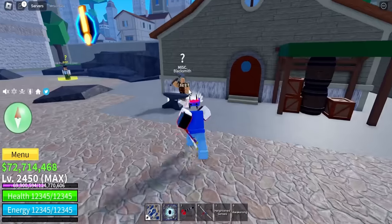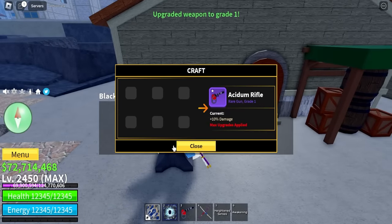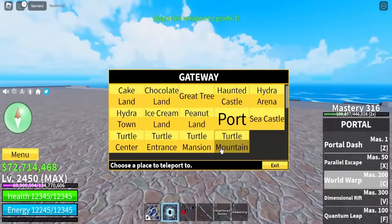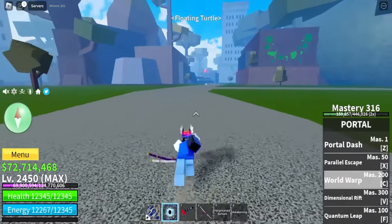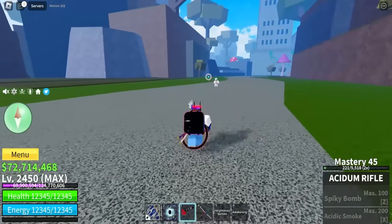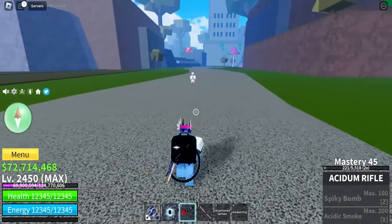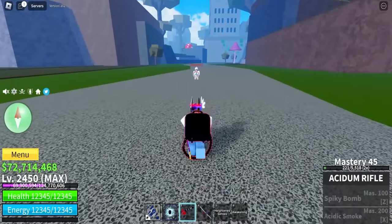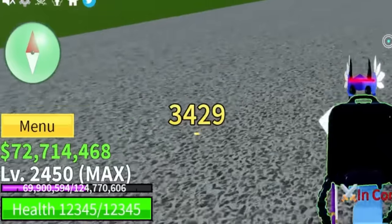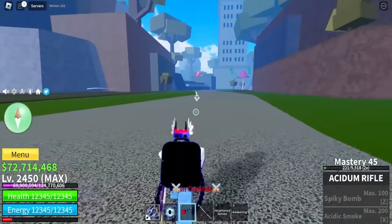Now we can go back and upgrade this thing. Blacksmith, I got enough materials — go ahead and upgrade my Acidum Rifle. Now I'm gonna do so much damage. This thing is already OP and now it's even more OP. Let's go back and start testing. Let's see how much damage it's gonna do now — it did 3k damage with like poison before. Three, two, one... 3.4k, bro. There is no way. That is just insane damage.